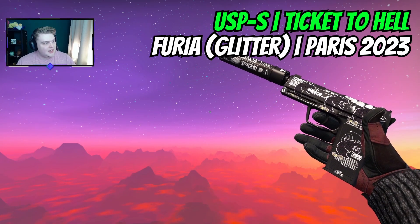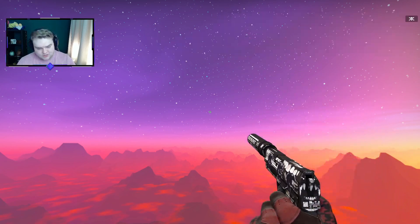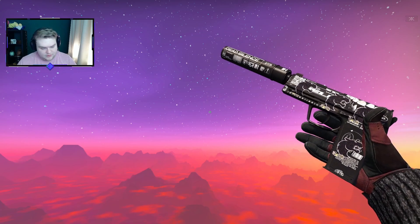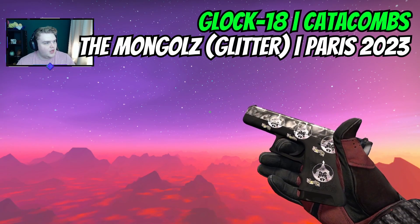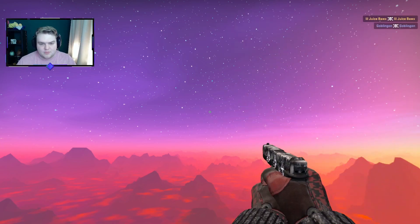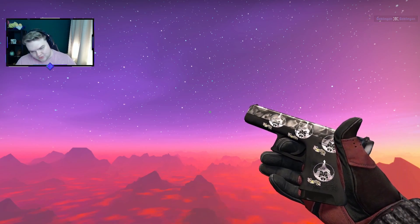Starting with the pistols as usual. For the USP, it's going to be a Ticket to Hell and we're going to have a Furia Glitter craft on it — this one looks super clean and it's a bit more budget friendly. For the Glock, we are pushed towards the Catacombs, but I can also put on the Mongols Glitters. There wasn't really a Skull Edition to add that would make much sense, so going for the Mongols — something clean and budget friendly — made the most sense.